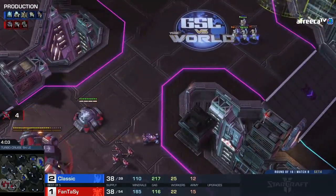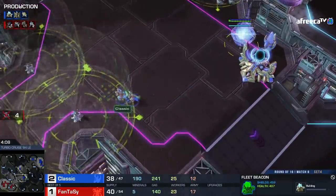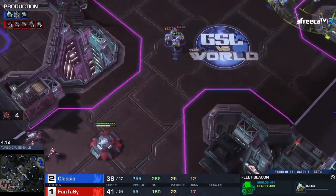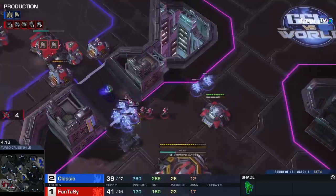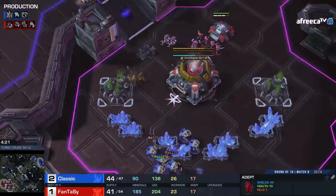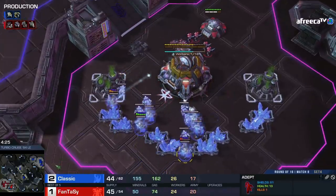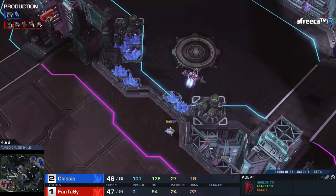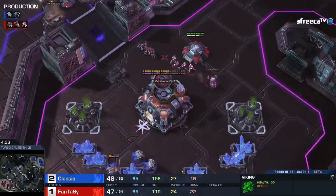The CC can finally land in its proper location. According to SOS, you're supposed to get the Cyclone upgrade and then get about three of them — they can shut down this build. We see a Cyclone on the way; Fantasy just doesn't know what's coming. It's not the craziest thing to try this build here, but you almost never see it.